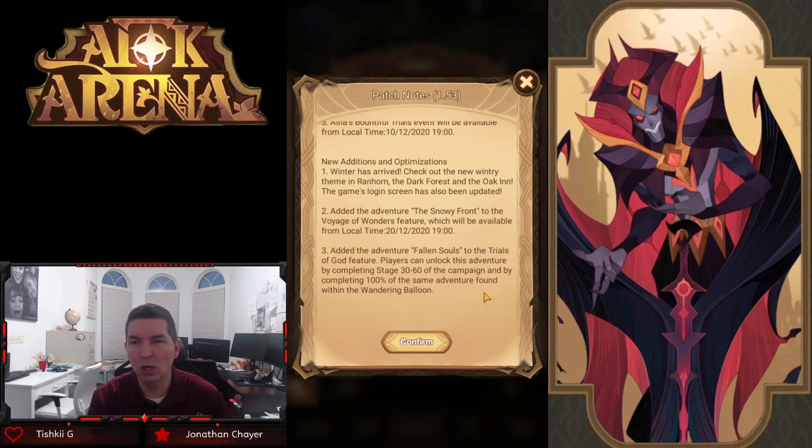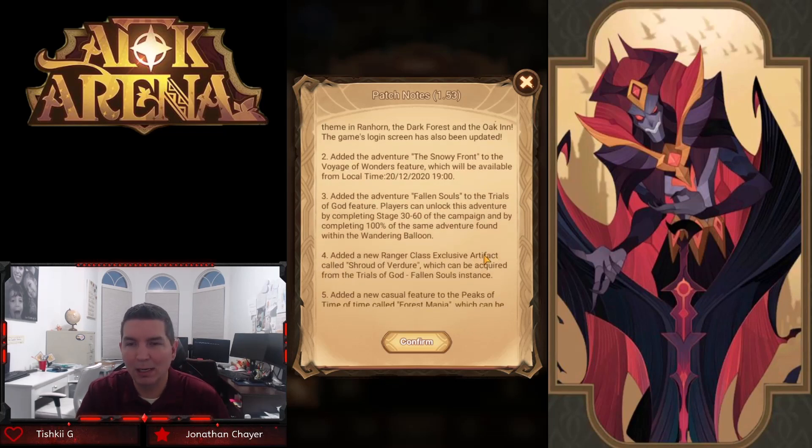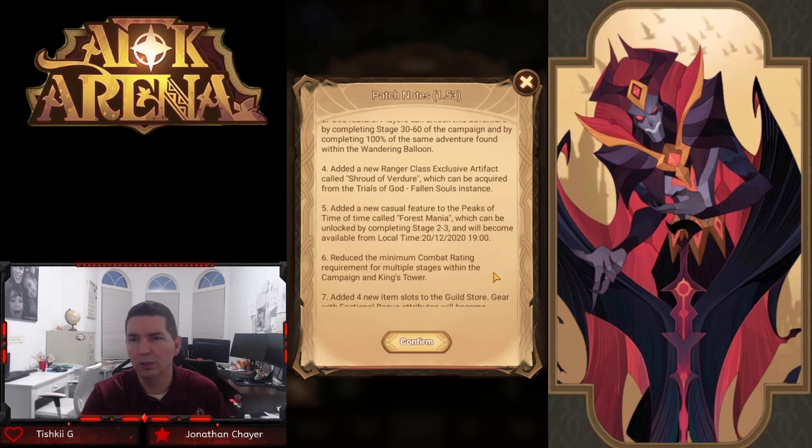A new adventure called the Snowy Front has been added — we're getting a brand new Voyage of Wonder, which is awesome. We just got the Temptatious Twisters coming globally very soon, so we have another adventure on the way. Added the adventure Fallen Souls to the Trials of God. Players can unlock this adventure by completing chapter 30-60, so you have to be into chapter 31, and by completing 100% of the same adventure found within the Wandering Balloon. This will also bring a new ranger class exclusive artifact called the Shroud of Verdun, which can be acquired from the Trials of God.